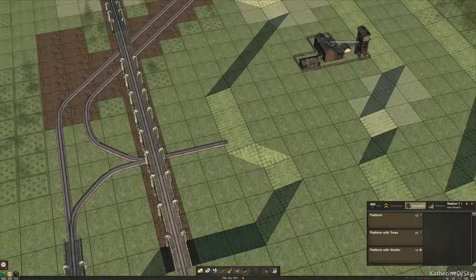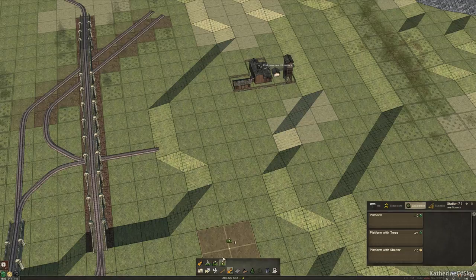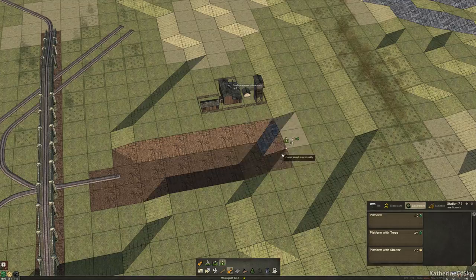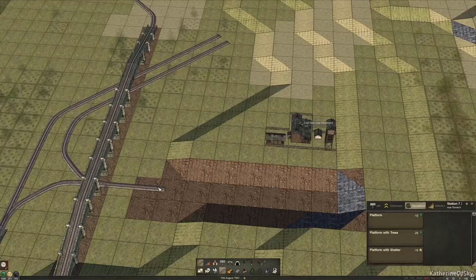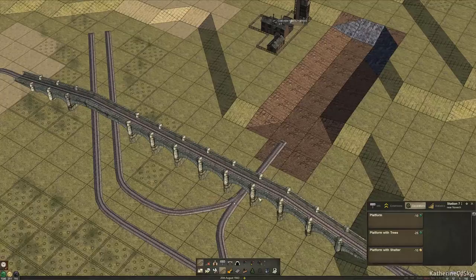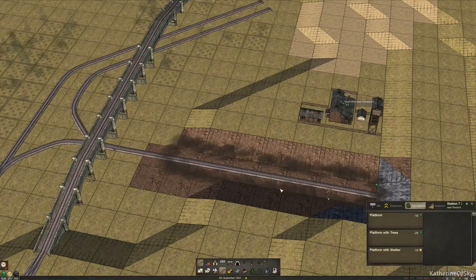Let's go back to build mode. This is going to be our turnaround because we have the trains having to reverse out of here to go this way. I've noticed that if you have an eight-long train, you might want a nine-long turnaround from the point where the tracks come together. So we want one, two, three, four, five, six, seven, eight, nine. That's perfect — that is nice.